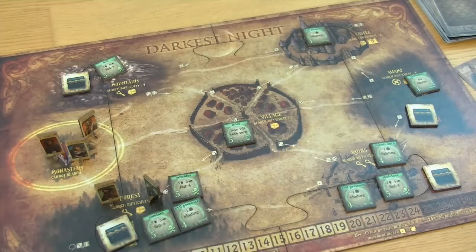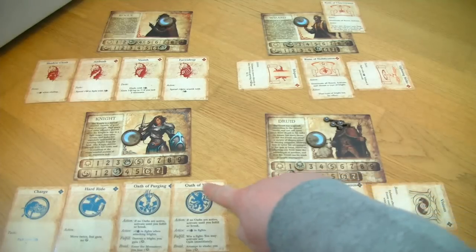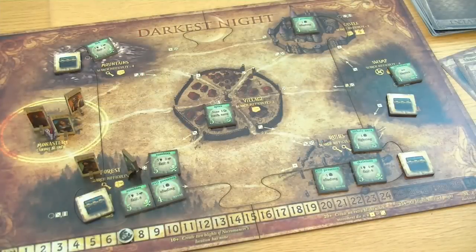That already ends my episode for today. I hope you are still enjoying it and I hope you keep giving me some advice on how to play this game — strategies, tactics, and please make me aware if I misunderstand some of the rules. Maybe I already got the Oath of Valor wrong here, but I read 'active plus one in fights' so I think that's the right interpretation. Let me know. Let's have a large glance at the game board, and I hope to see you again in my next episode of my playthrough of Darkest Night. Until then, bye bye!